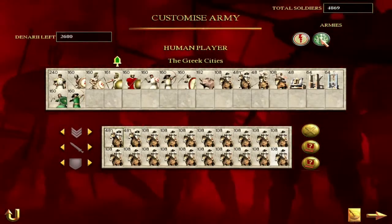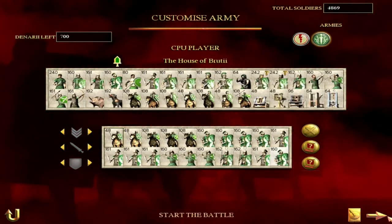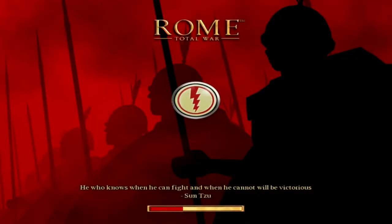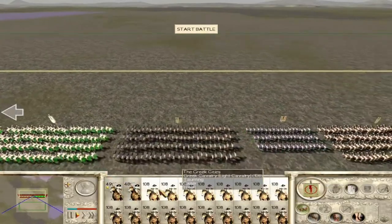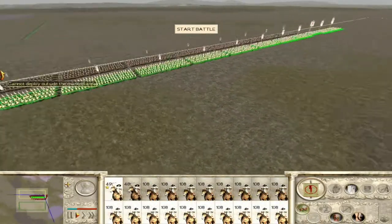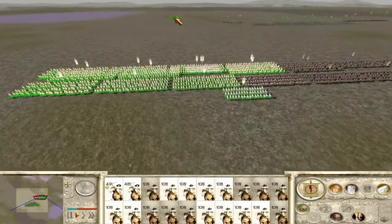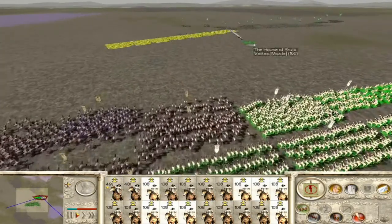My army is quite a bit cheaper than their army, but it is what it is. You are not guaranteed to win this fight, so we actually need to use our brain a little bit. Let's put everything on the left flank — I think that is a must. Putting your army over to one flank is really a must, and now we can just run and attack that flank.